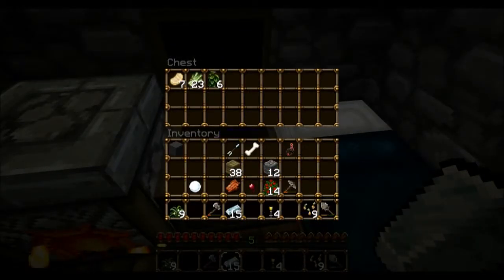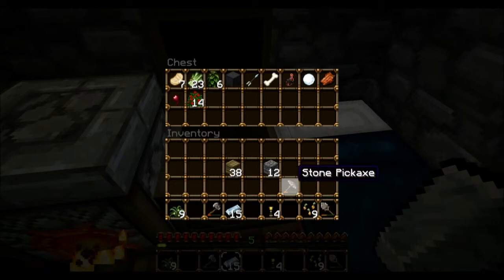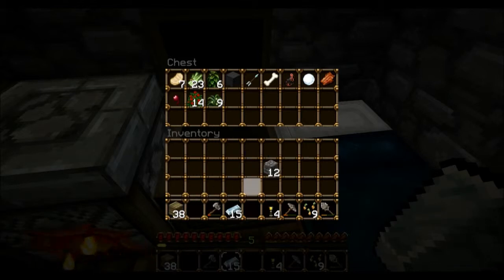I'm going to put up some stuff I don't need right now — ink sacs, snowball, rotten flesh, spider eye, rose. Seeds I'll keep on me since I'm going to plant pretty soon. Flowers. And oak wood planks I do need.